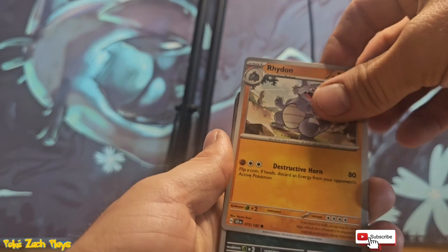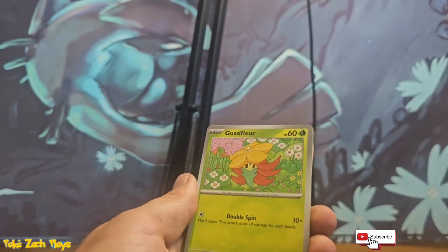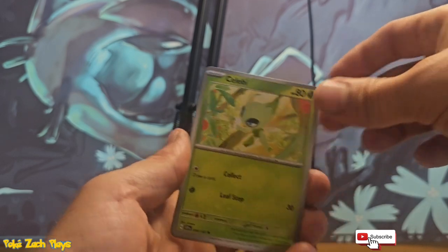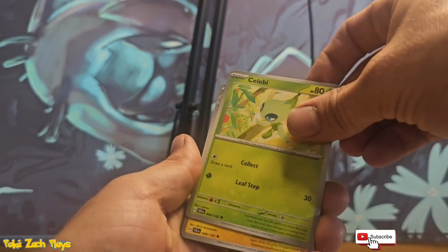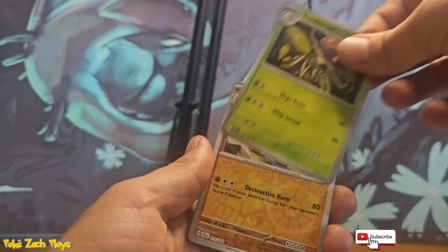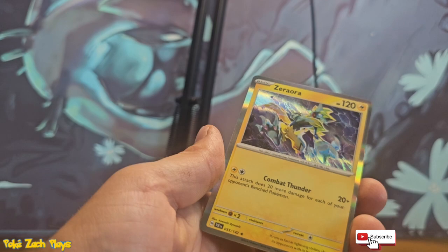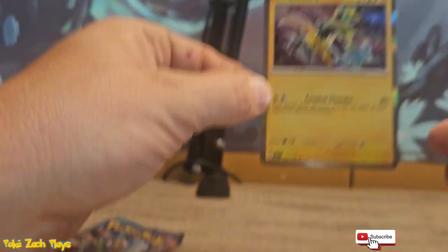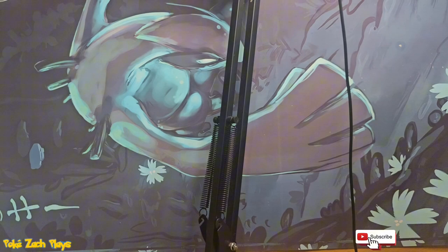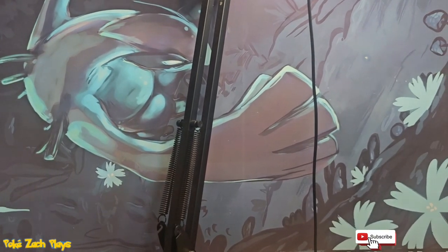Got a Darkness Energy. That's a really cool Rhydon. Cubone — very nice artwork. A Celebi, oh that's interesting. Right on reverse. And our camera fell over — my little camera holder is not doing a very good job.